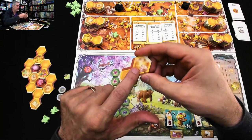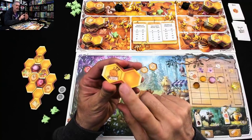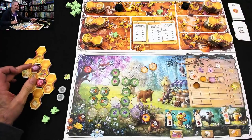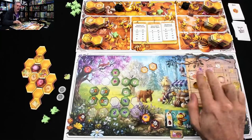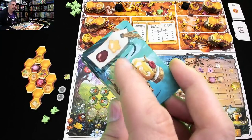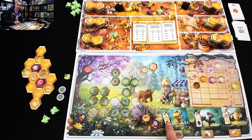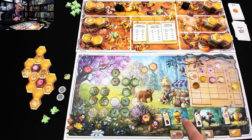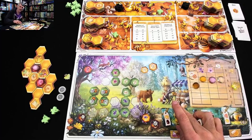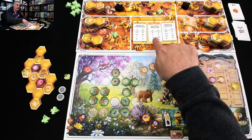I don't want to grab the fanning tile because there's no reason to fan anything right now — all my nectar is full. But I could take one that triggers a market action so I could start selling things. When you go to the market, you pick one thing to sell — one type of honey — or you complete one of these three orders. The orders are simple: if I have these two honey, I can get five points and trigger a bonus action. With a single action I could sell them both for roughly half value but get an extra action out of it.